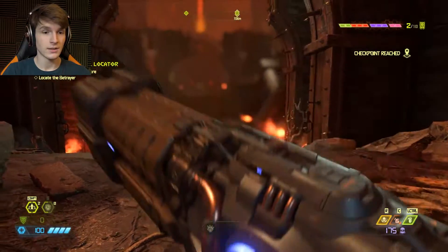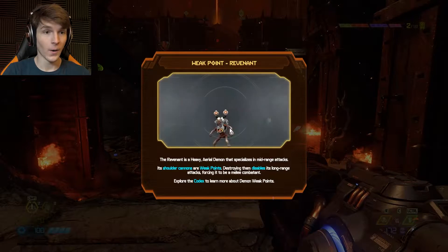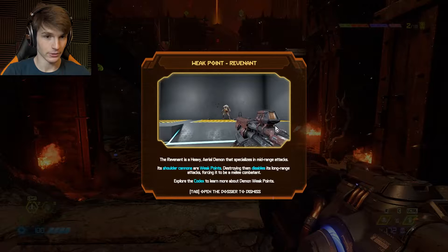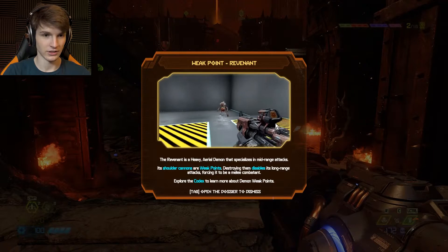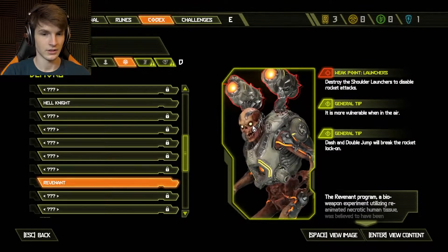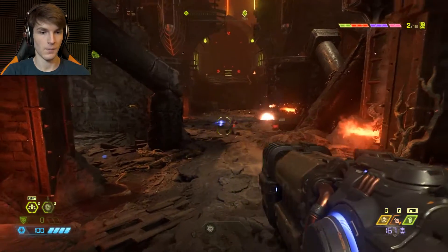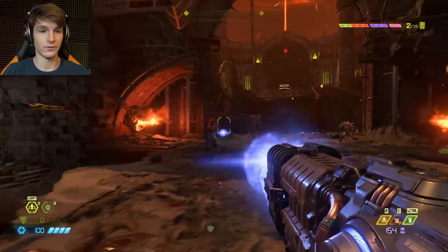Plasma rifle. Weak point. Revenant - aerial demon. Where's the weak point on you? Your feet? Your legs? Some toothpicks that you call legs? Is that what the weak point is? I like plasma. Plasma is very cool.